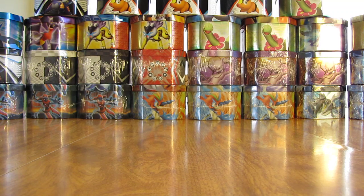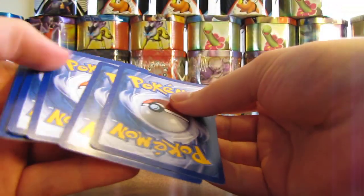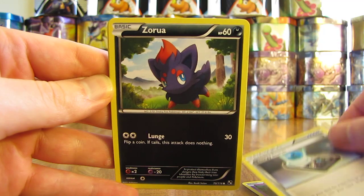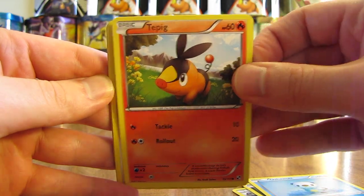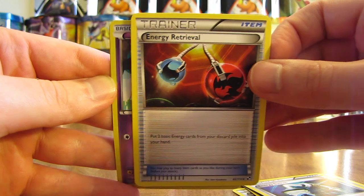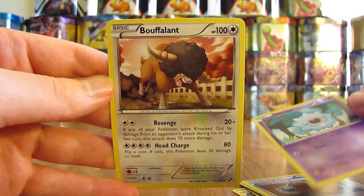On to the Black and White pack — Zoroark on the front. We have Venipede, Energy Search, Zorua, Oshawott, Tepig, Bouffalant, Energy Switch, Energy Retrieval. The reverse holo is a Woobat — just a common card — and then the rare is a Bouffalant.